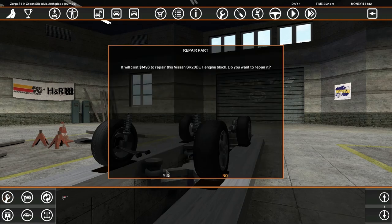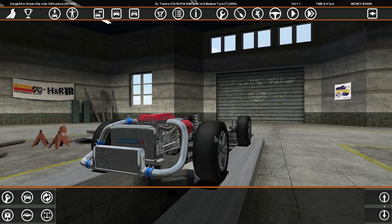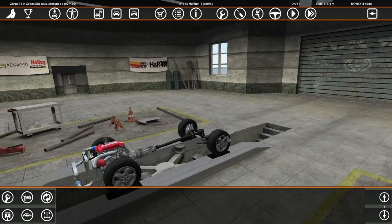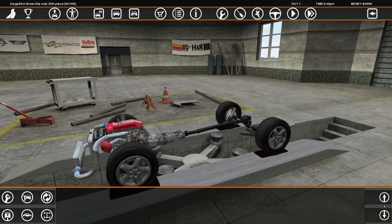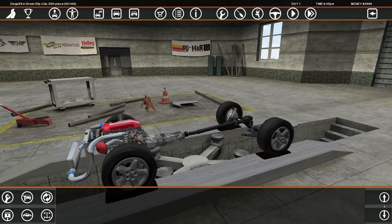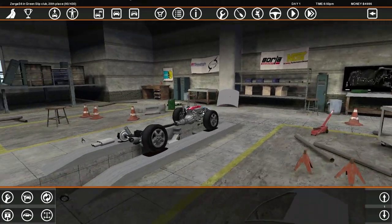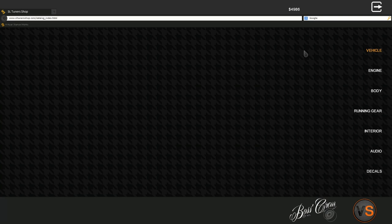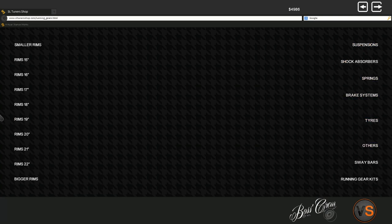If we throw it into the fixer — for one grand, okay. 1.4 grand total. Tires: fronts are at 60%, rears are at 50%. Let's remove the rears and go buy a nice set of 19-inch rims.